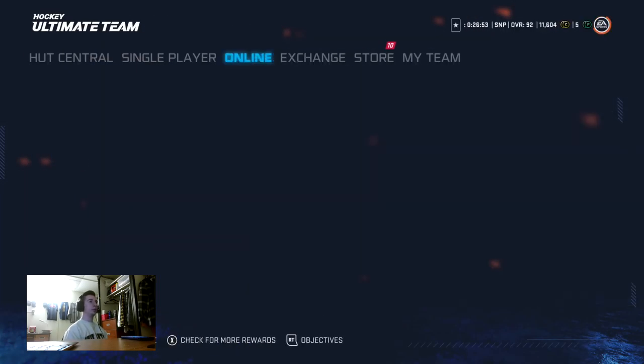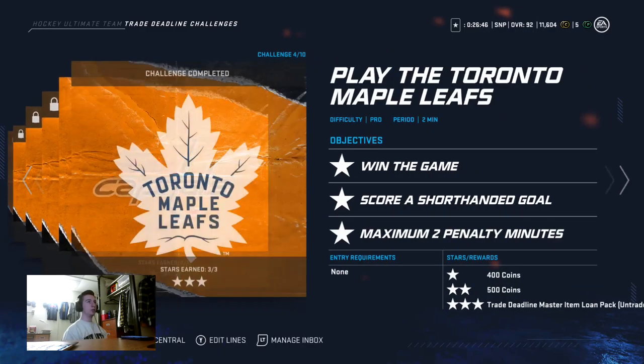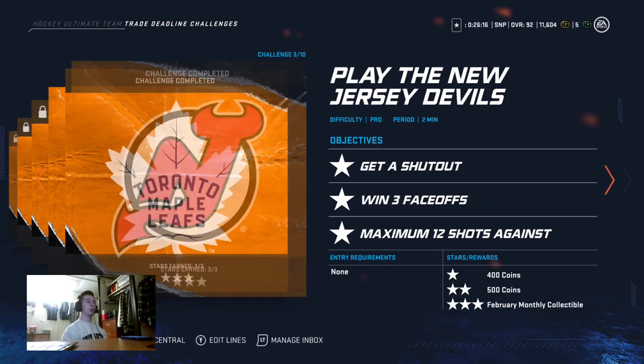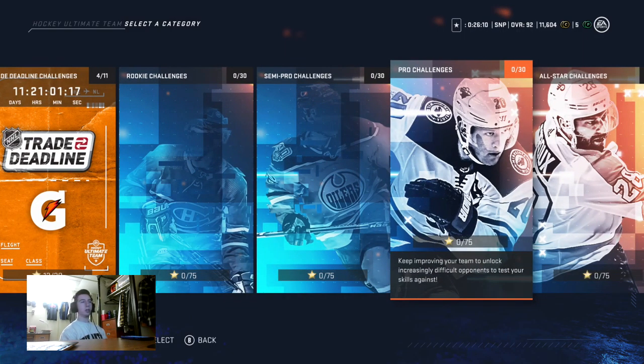Go to single player, go to HUT Challenges, go down and click the first one, then go to Trade Deadline Challenges. Do the first four — it doesn't really matter if you get three stars on those, they're useless. But make sure you get three stars on this one: you gotta get a shorty. Right off the bat, go down, throw it over the boards or something, score a shorty, and then do not take another penalty after you score the goal. Just rag the puck the rest of the game — you should win 1-0 because of the shorthanded goal. That's pretty much all you have to do and you get a 97 overall for three days to play HUT Champions.